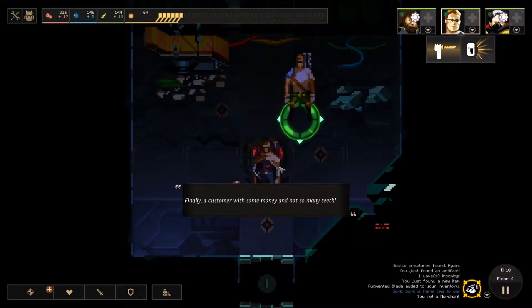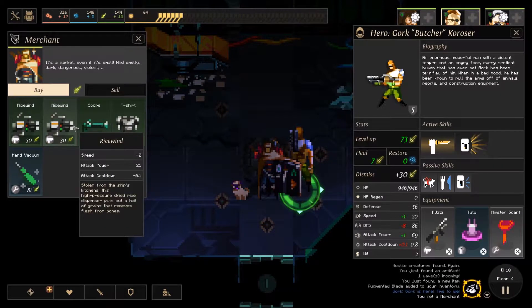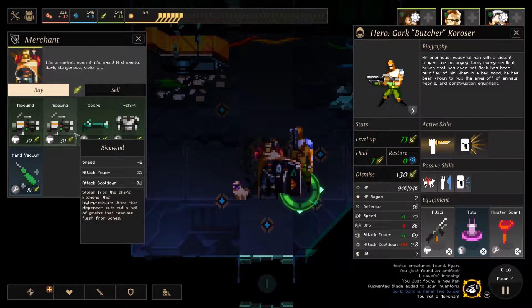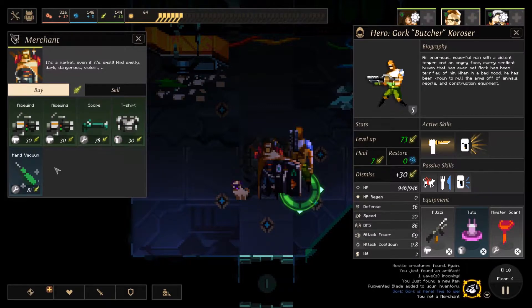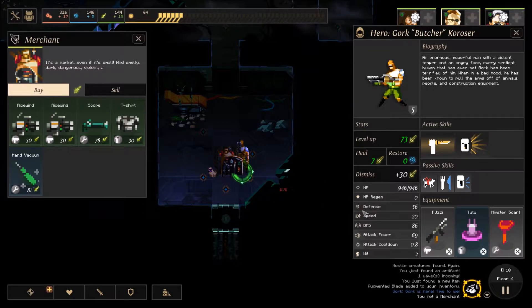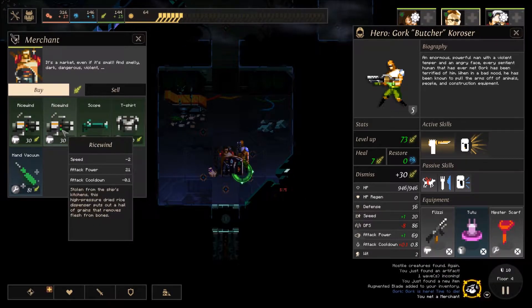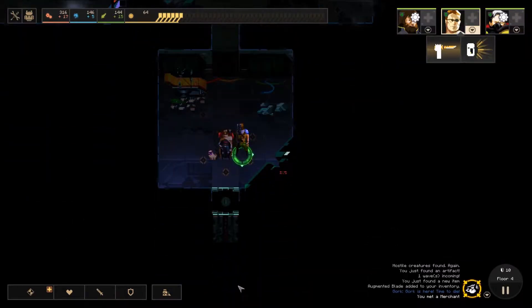I did find a merchant however. At the end of the floor I could always come back and sell everything I have to this merchant. This item is a slight overall damage increase but it has a shorter attack, which decreases my total DPS, so I'm just going to leave it for now.